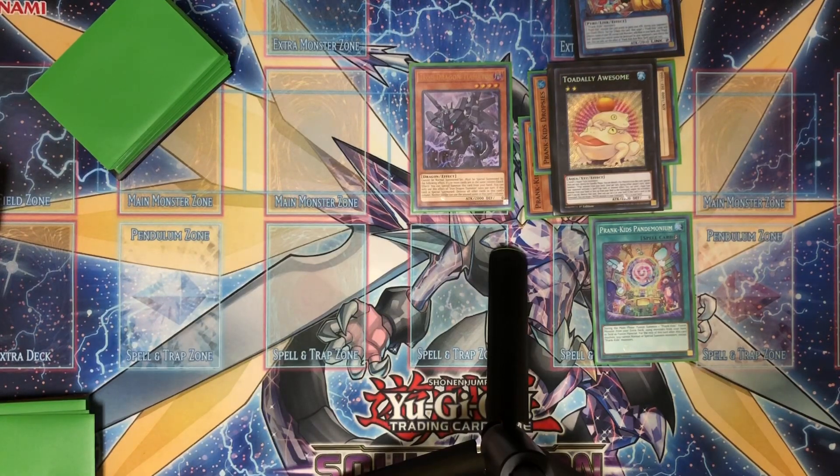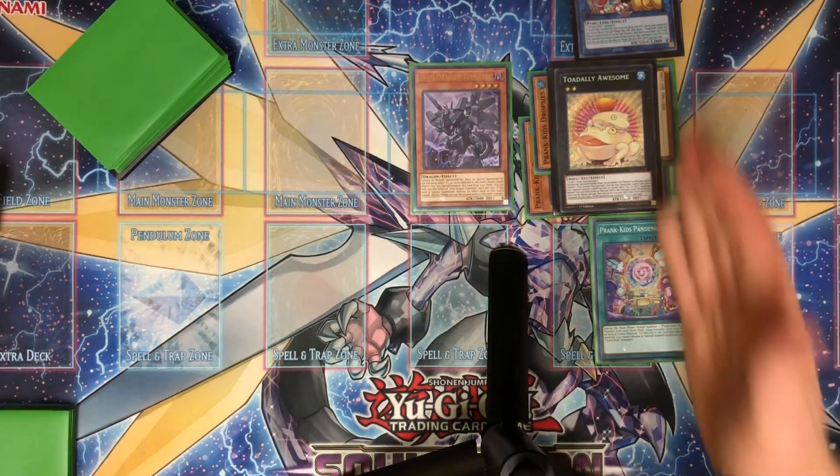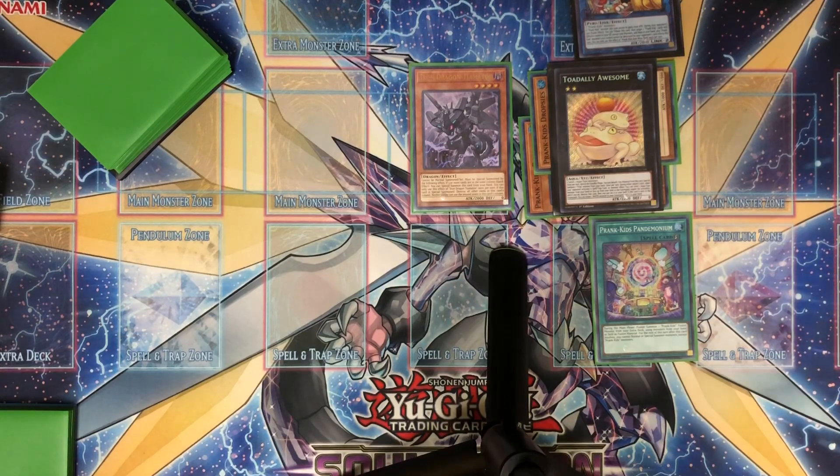It's probably worth mentioning it's super cheap — it's like under two dollars. Sadly it has only one printing, so if you want this I would buy it now while it's still cheap, because all it takes is one consistent deck like Prank Kids to fully abuse this. It's also a really good side deck option. If you're siding for going second and you win specifically because of this, your opponent will be expecting it next game — and going second, making this might not always be optimal.